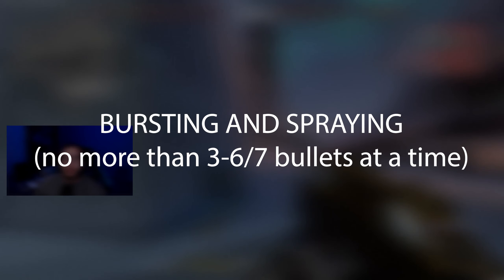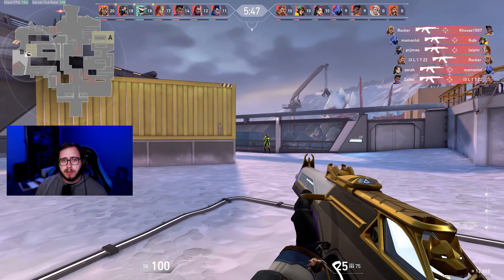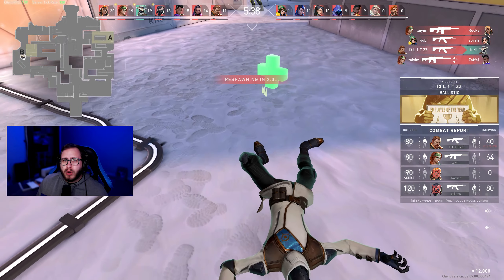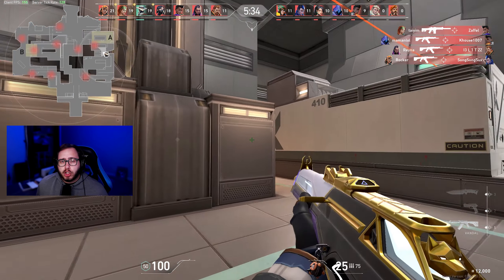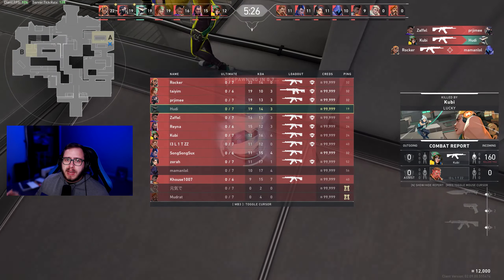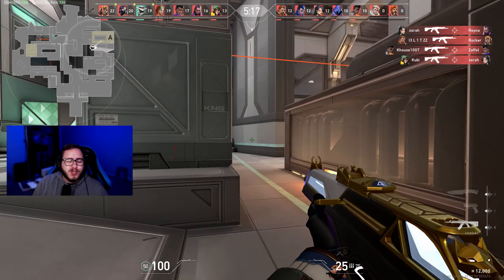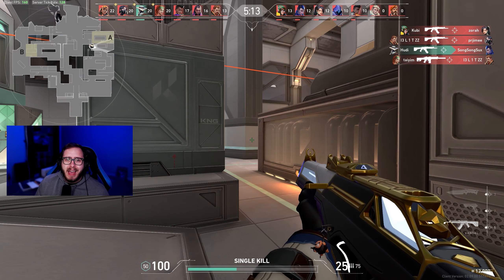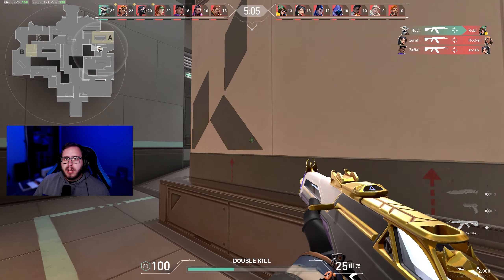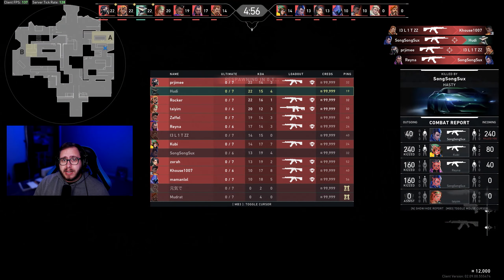The fourth type of practice in deathmatch is bursting and spraying — but be very careful, because there's potential to build bad habits here. We're not spraying past eight to ten bullets; even most of the time, eight to ten is too many. You should be going for burst and spray kills at short to medium range only. At long range, you should be tapping. At short to medium range, burst somewhere between three and six or seven bullets max — only what you can control. As soon as you leave that controllable range, stop, reset your spray, and go again. If you die in deathmatch while practicing, don't let it get in your head. You don't need to win deathmatch — that's not why we're here. Deathmatch does not affect your rank or your MMR; all you're doing is trying to become a better player.